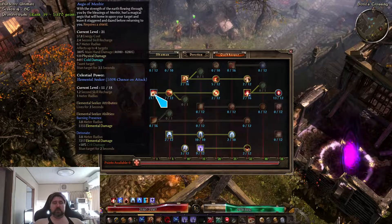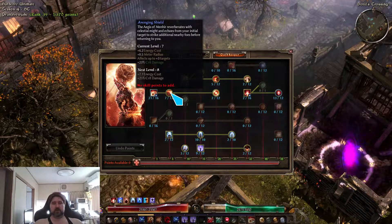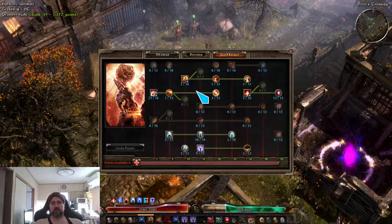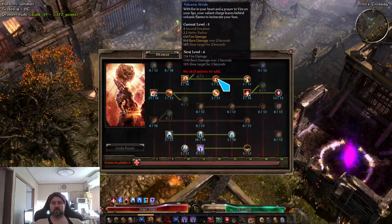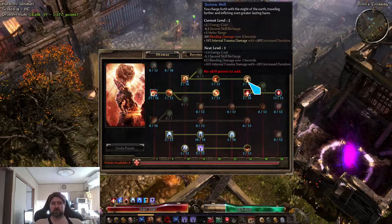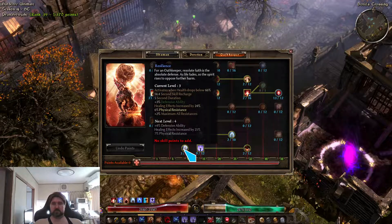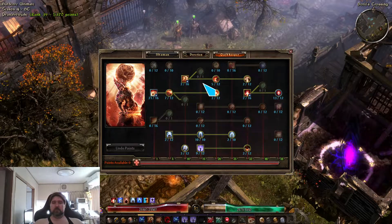We have Agus up to plus three targets — probably want to put a few more points to get plus four targets. Just one point in the reset chance but it's not often enough. Volcanic stride to proc devotions, tectonic shift to give longer range and a little cooldown reduction. Ascension at three is okay but could probably go up to six points.